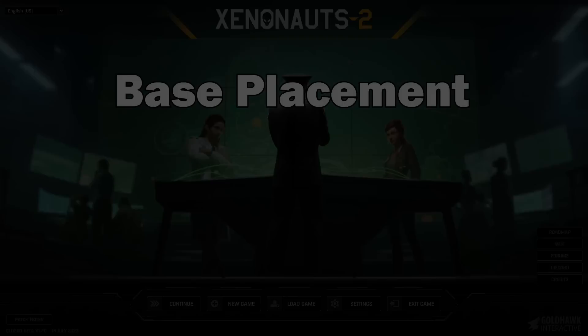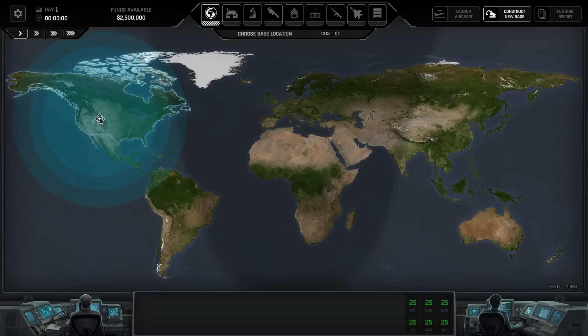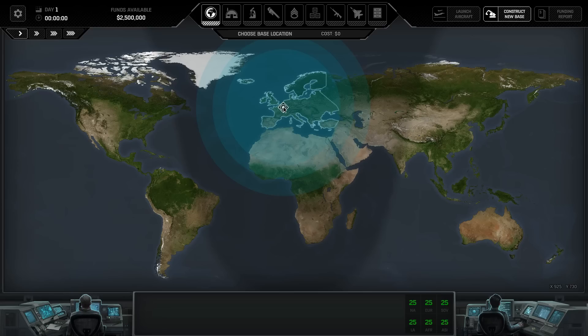The first decision you make in Xenonauts 2 is where to place your starting base, and this is actually a very important decision, especially for one of your first playthroughs as you're learning the mechanics. It can be tempting to put it somewhere like your hometown in America or Europe, but you need to think very carefully about the coverage the base has both in terms of its radar coverage and how much landmass it covers with that radar radius.